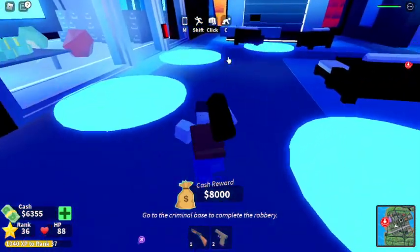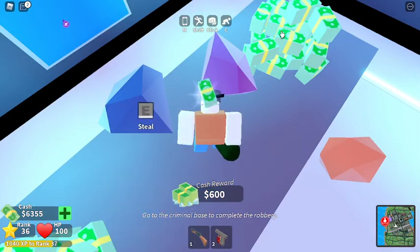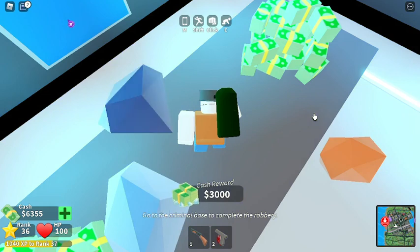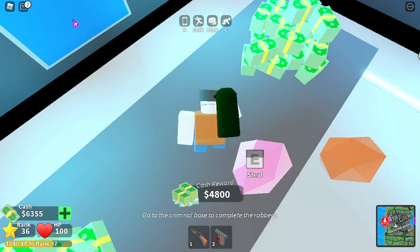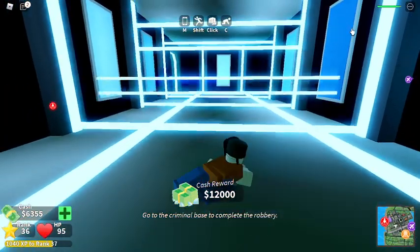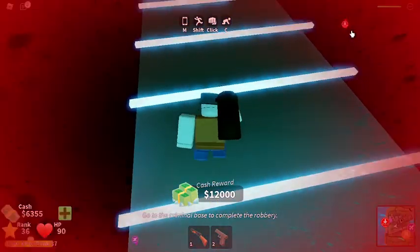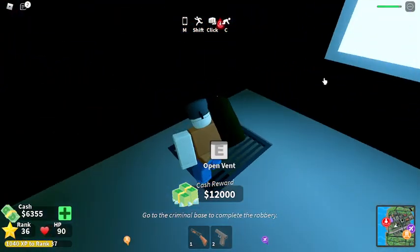Once you get up here, you can just rob it right here. Come right over here, hack it. My strategy is to just stand right in the middle of the table, hold E, go around, and it just spawns back so you can spam it. It's really easy. Once you're done robbing this, get back down and go rob the bank. The bank is probably the easiest one to rob — I just think it is.